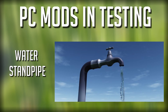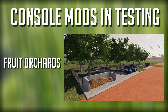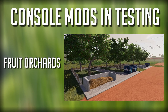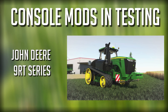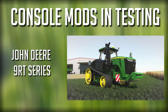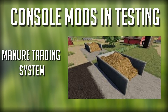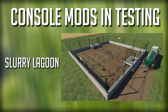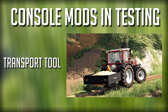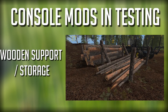Moving down into console, we have the Fliegel ASW 391, the Fruit Orchards which was released today, the HS8 Sprayer Support, the John Deere 9RT Series also released today, the Malwa Forest Pack, the Manure Trading System update, the Multi-Harvest Headers, Slurry Lagoon released today, the Transport Tool released today, Willi to Forest also released today, and lastly a Wooden Support Storage update.